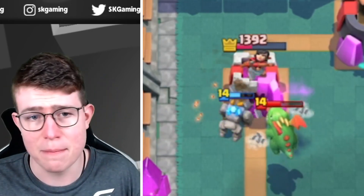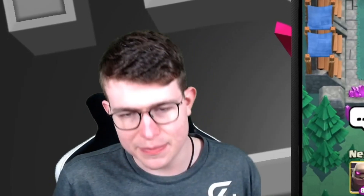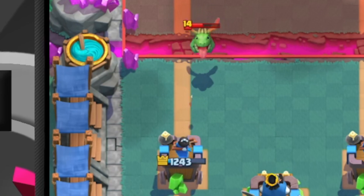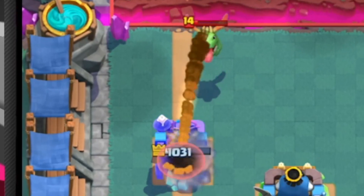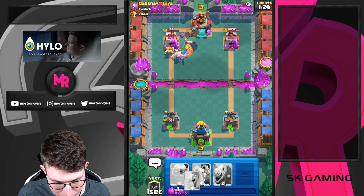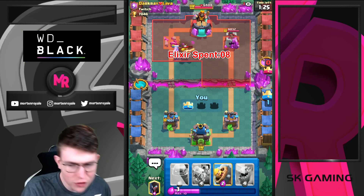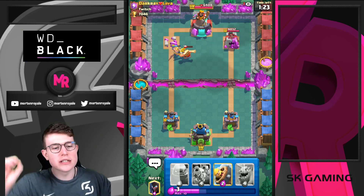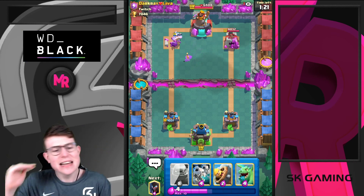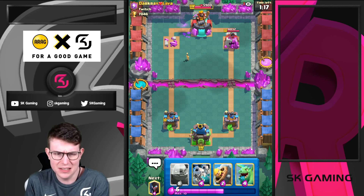Do I want to cycle Barbarian Barrel? I think that's the best play. Or maybe cycle E-Barbs — E-Barbs might be a better play. His Skeleton Army is out of cycle. The only thing he can do is Golden Knight. I'm just going to Fireball this. This is a really solid Fireball — we're getting the tower. He used a ton of elixir. Getting a solid elixir trade, getting a tower, and being one to zero up.